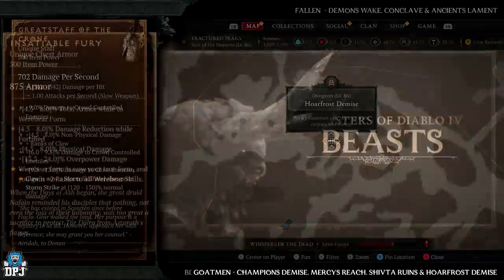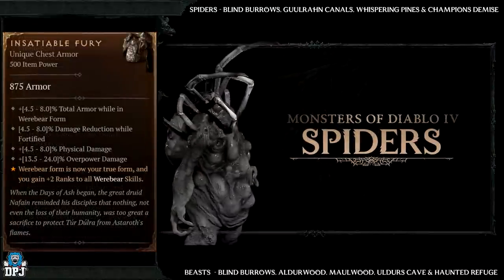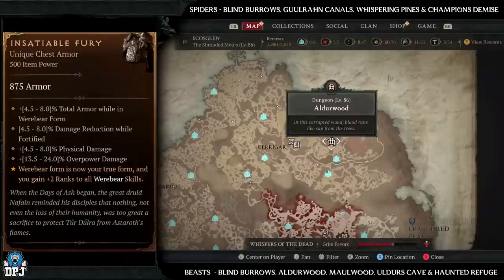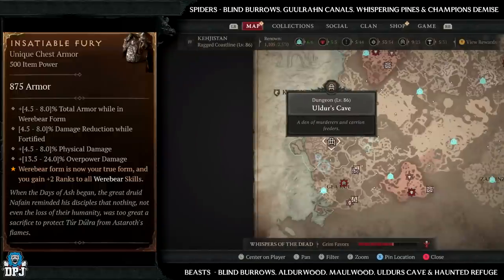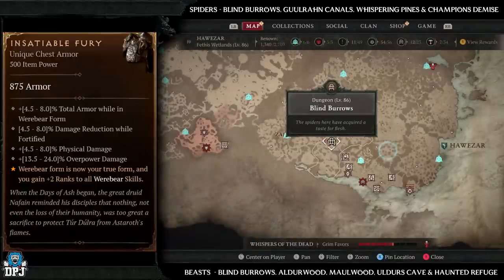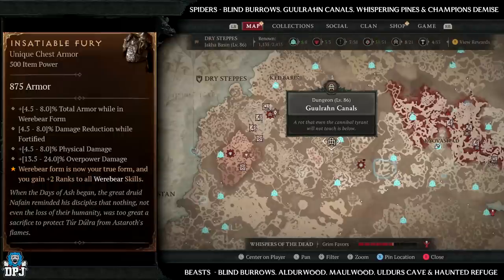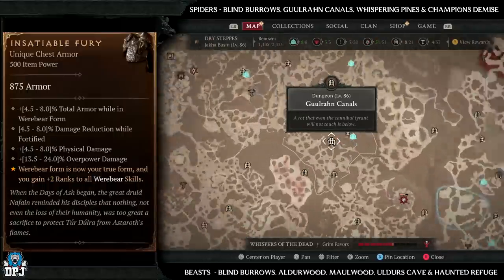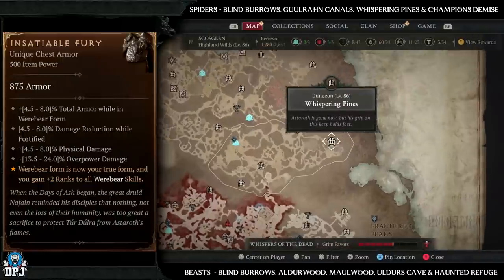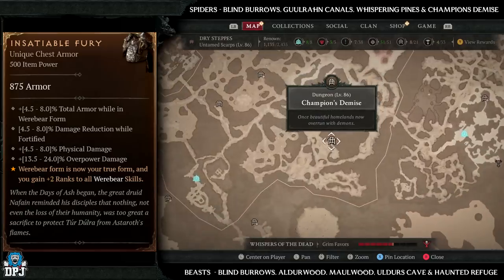Next up we have the Inciteful Fury, which has increased drop chances from beasts and spiders. Beast dungeons to farm: Blind Burrows, Alderwood, Moorwood, Alder's Cave, and Haunted Refuge. Spider dungeons: Blind Burrows, Ghoul Run Canals, Whispering Pines, and Champion's Demise. Theoretically you'd only really want to be farming Blind Burrows if you can land a nightmare version, because it has both beasts and spiders.